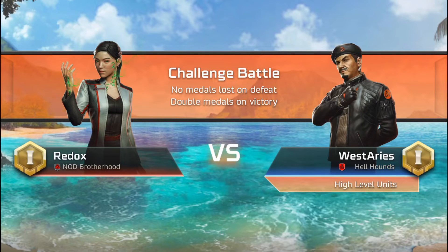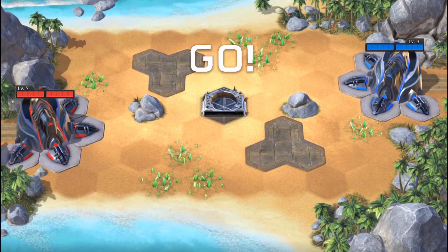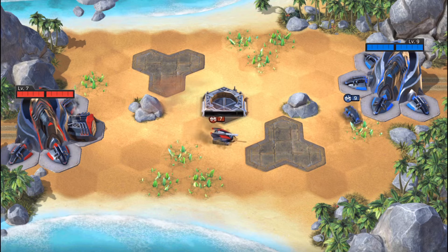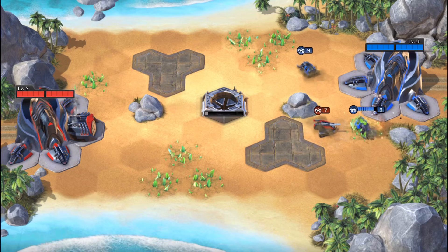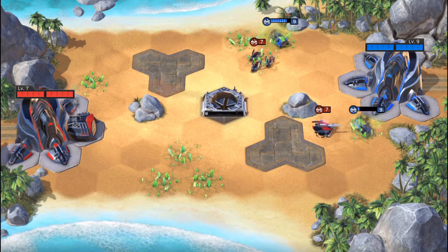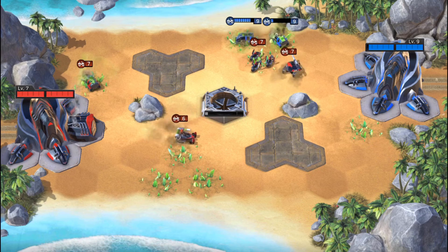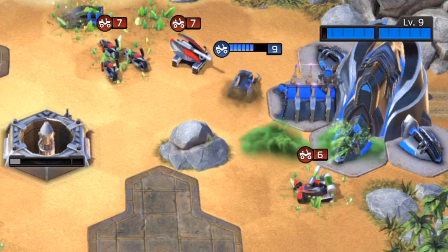Alright, the final game is Nod versus Nod. He has higher level units overall, which is why it says no medals on loss. I go straight into the War Factory for a Scorpion Tank because his higher level units meant I couldn't afford to fall behind. He goes for double harvesters, confirming my suspicions. I'll fast-forward this part — he's not protecting his harvesters well while I build my War Factory units, so I'm getting free crystals. I build a Chem Buggy and decide to ignite his base right away since there's no pressure on me.